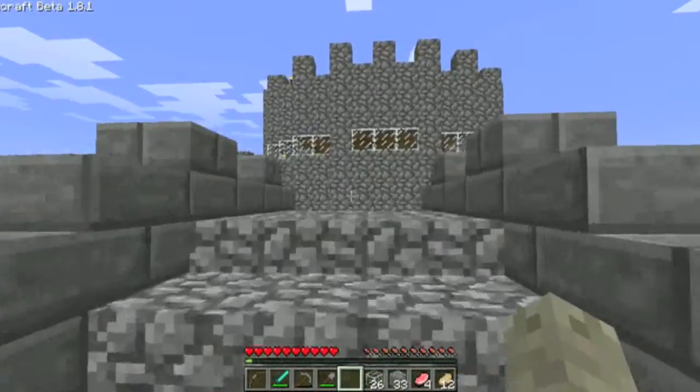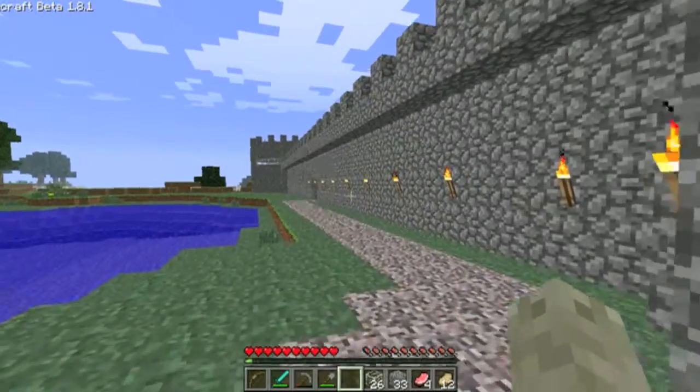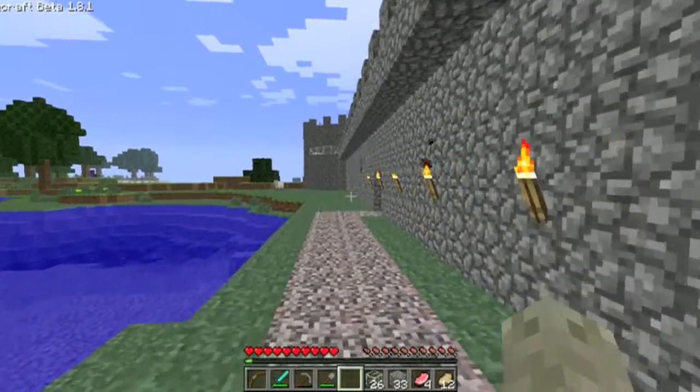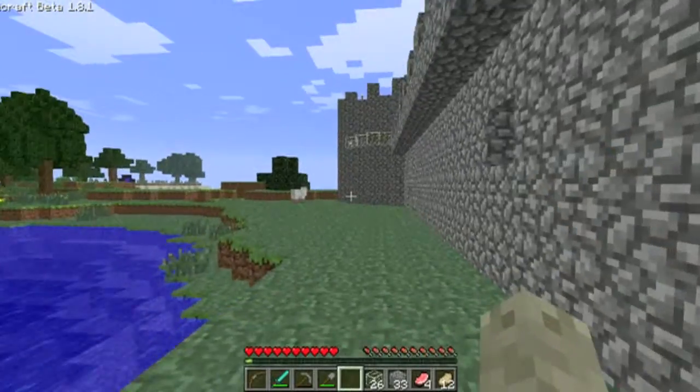He claimed that his legs were sore and creaky from being made of stone and moving for the first time in forever, and so he just walked, ran a little bit of the way, mostly walked, and the players just ran ahead.